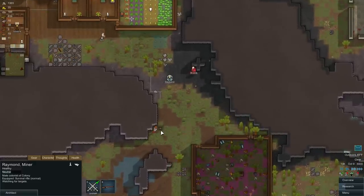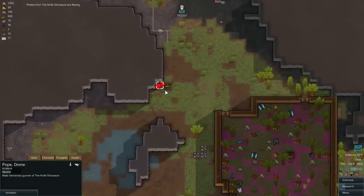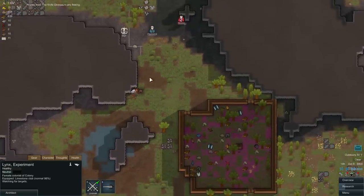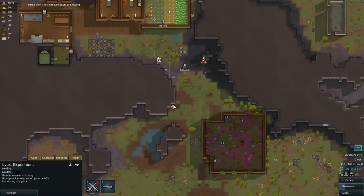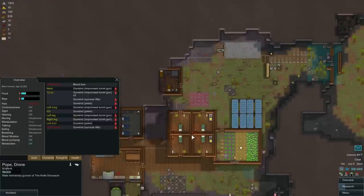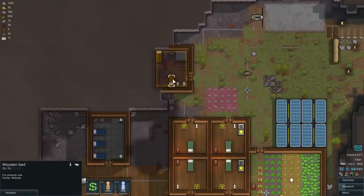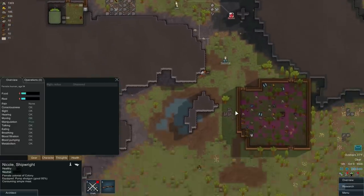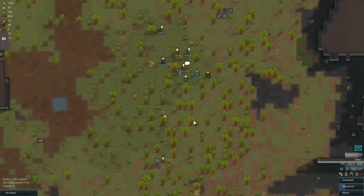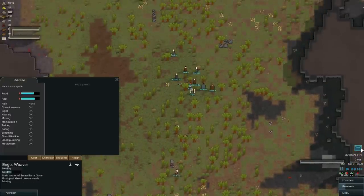Pope, you are going to be in trouble. That is a weird place to stand. Lynx, how about we don't do that right now? Hey, they're fleeing — alright, never mind, you can do that right now. Pope took a decent amount of damage. Let's turn this on — this one is the medical, right? There we go. Capture Pope, please. They must not be enemies of each other — they just let them walk right past each other.